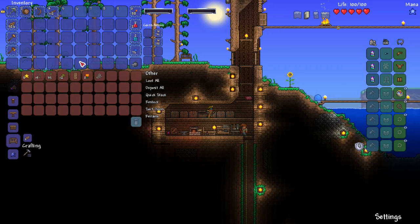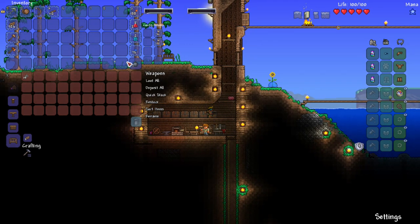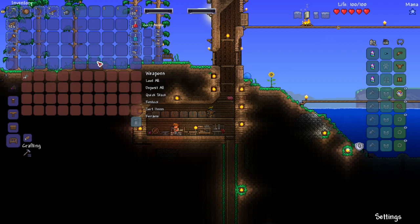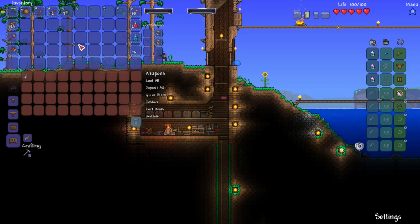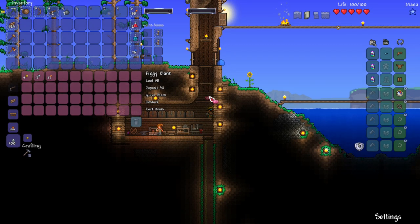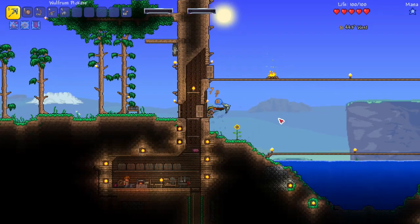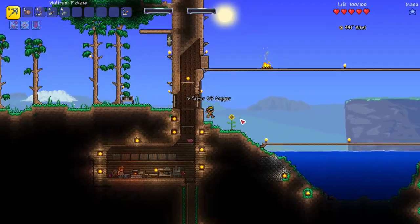I can get rid of some items but I actually need the bombs — spoiler alert, I'll need them this episode. I have something awesome planned. Now with the gold in the piggy bank, I need to go check out the demolitionist because I want to buy way more bombs for our run into the corruption.